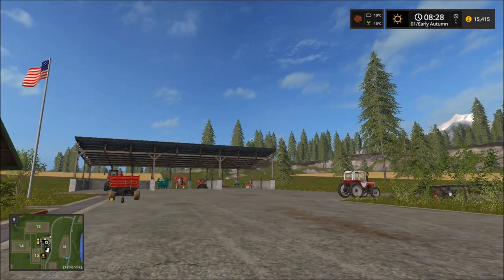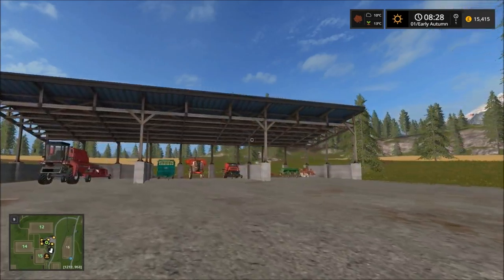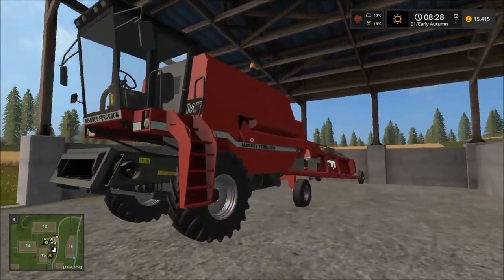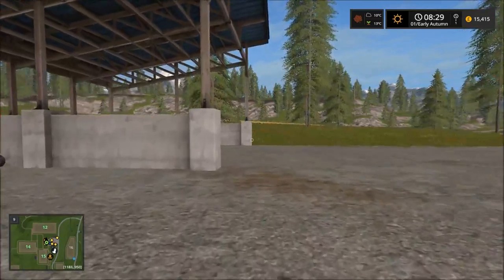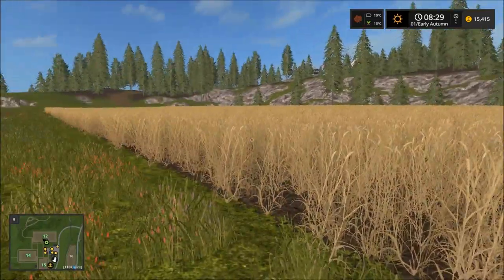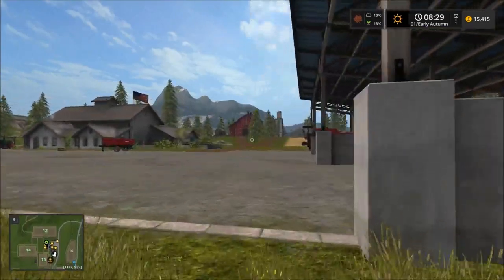Hello and welcome back to Farming Simulator Goldcrest Valley. Today is a very exciting day because we are now in autumn and the end of the year is quickly approaching. The good news is there's not going to be any more of that silly wood stuff from the last episode. We'll be going out in our massive Ferguson, which hasn't moved since we got it — still clean — and heading over to field 12 for our first new harvest of the year.